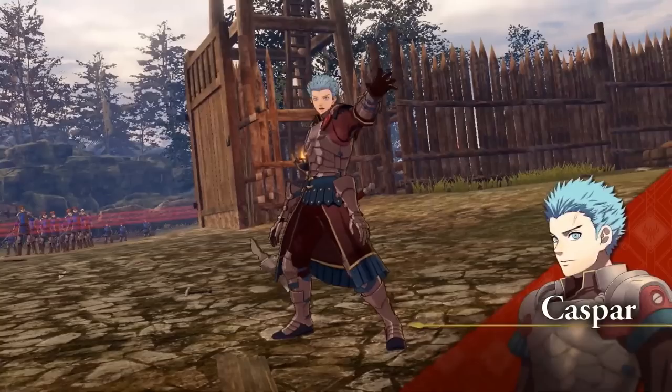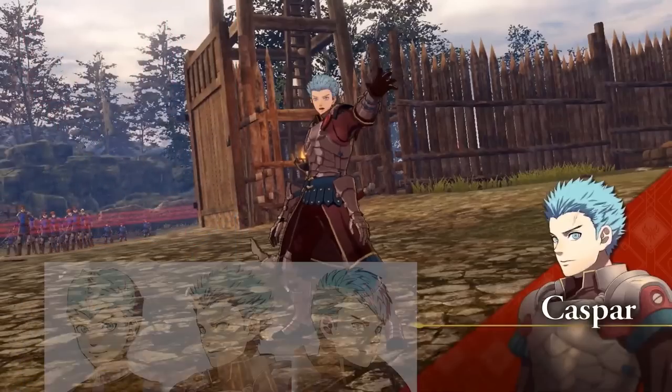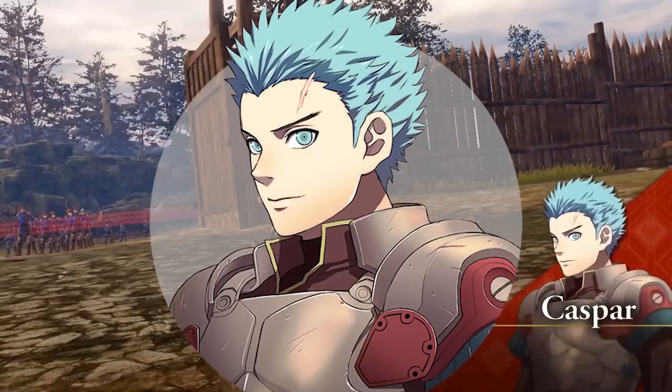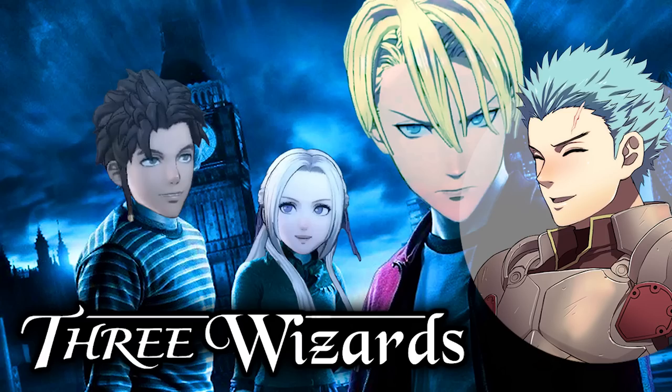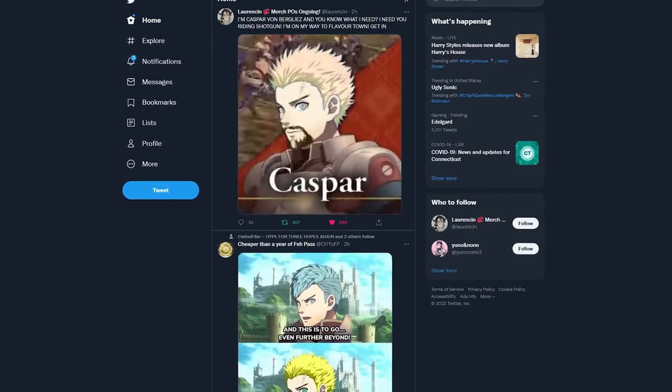Caspar's design is another blowout — much like Holst and Sylvain, it seems the blowout is back in style in Fodlan. I don't know how I feel about this one; I don't hate it and it makes sense for Caspar, as his more elegant Three Houses timeskip design seemed almost a little too cool for someone charging into battle at every opportunity. I'll have to see if this one grows on me. Interestingly, he's also got a Harry Potter-esque forehead scar, so I'm wondering if that's going to factor into the story or supports, or if it's just an interesting aesthetic choice. You're a wizard, Caspar.